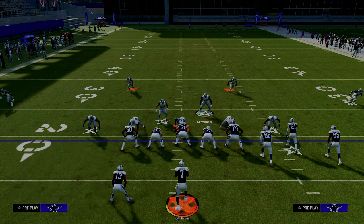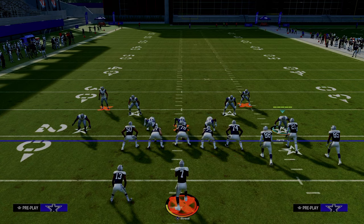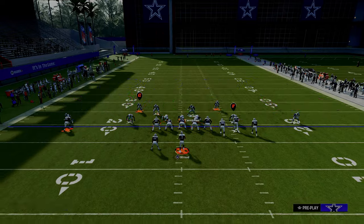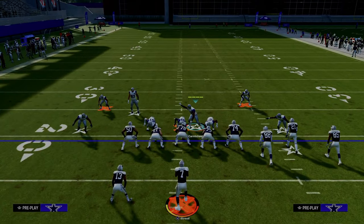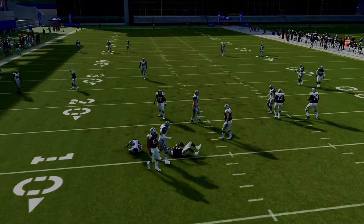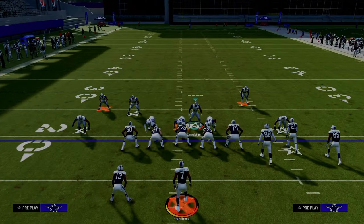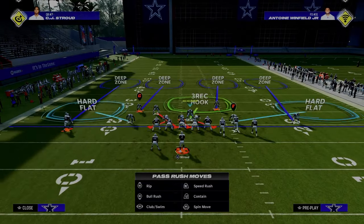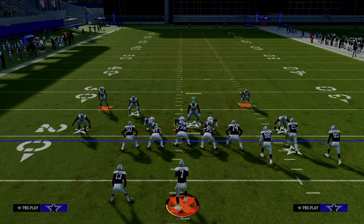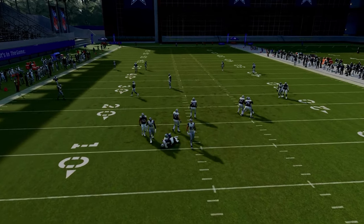I wanted to talk briefly about abilities. To run this defense, you really need Lurk Artis at this linebacker, this linebacker, this linebacker, and this linebacker. At this point in the game there are a lot of 0 AP Lurk Artis abilities you can get. The Ghost of Mutt future team — which I still think is the best team in the game by far — has a bunch of 0 AP Lurk Artis abilities, and they're also big, which is really good. Gronk is like 6-whatever, and Carmichael's huge. You want big Lurk Artis linebackers for this defense — I think it makes it work a thousand times better.